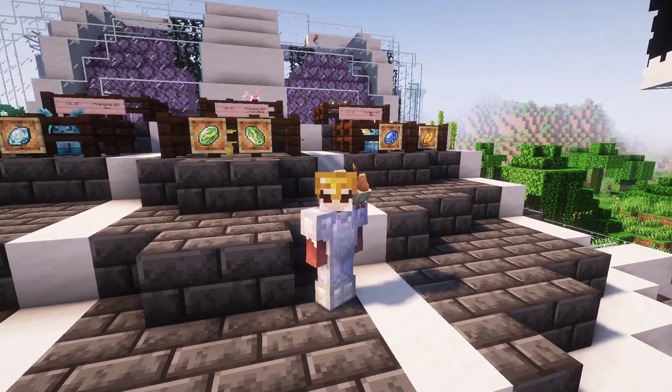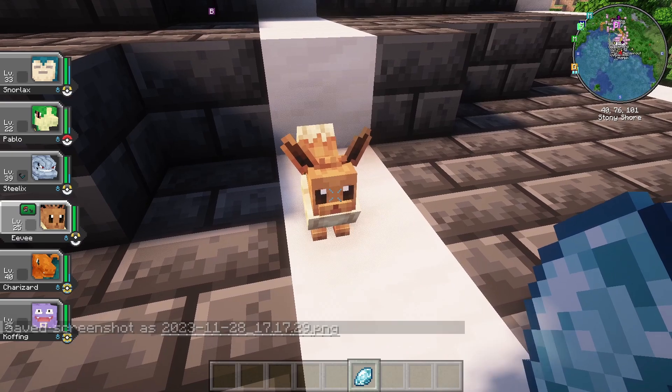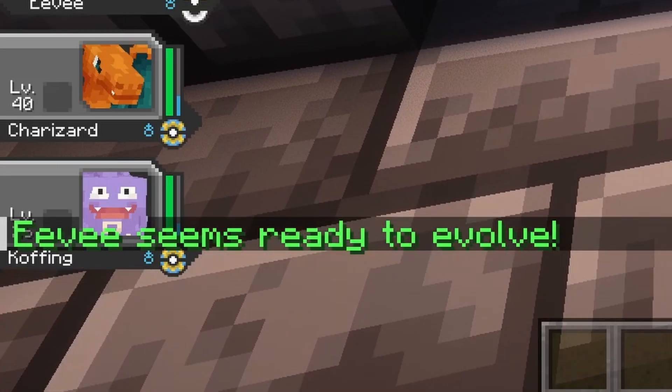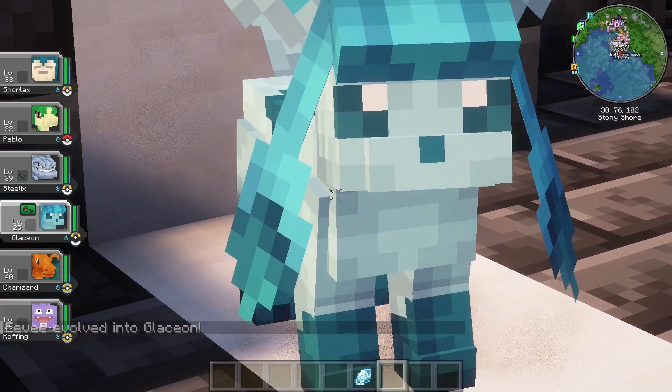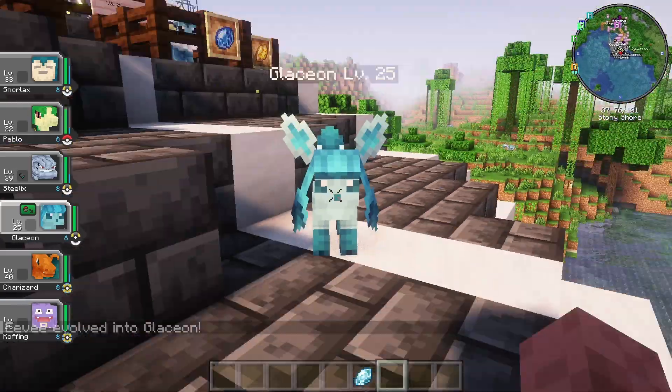I have this Eevee on my shoulder here. Just pick up one of these stones — I like Glaceon — and we're just gonna go ahead and right-click it. At the bottom left it'll say it's ready to evolve. Hit M, then click Evolve, and evolve again. And beautiful! Just like that, any one of these stones works in the exact same way.